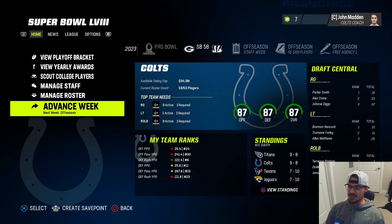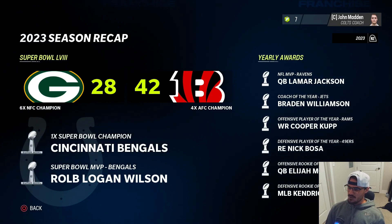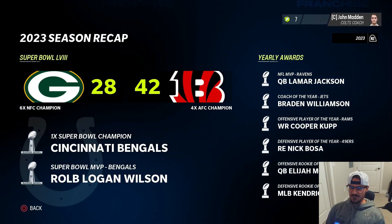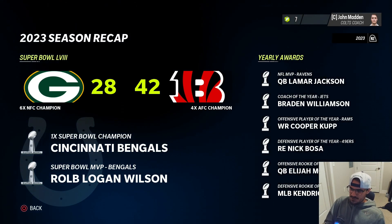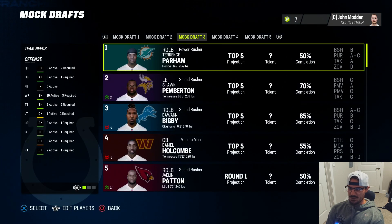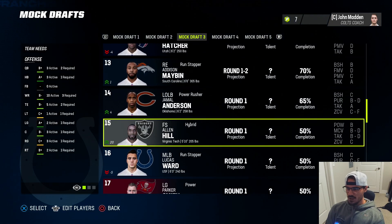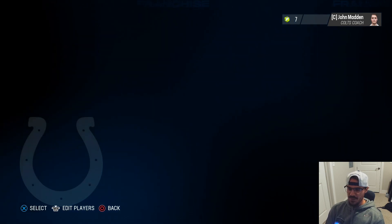2023 season recap: Lamar Jackson MVP, Jets coach of the year, Cooper Kupp offensive player of the year, Nick Bosa defensive player of the year, Elijah McGee offensive rookie of the year. Bengals defeated the Packers in the Super Bowl. Looking at mock draft three before resigning players - we should be picking around 20. Mock draft has a middle linebacker projected there. We might lose some guys in free agency due to cap constraints, but we'll need to figure that out. Our cap is looking like 84 million - at least it opened up a little bit.